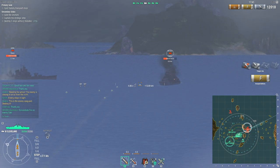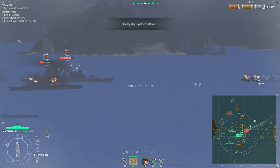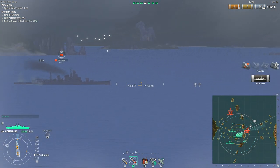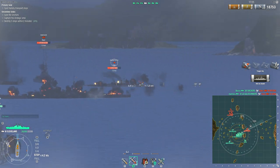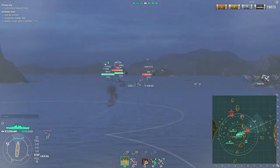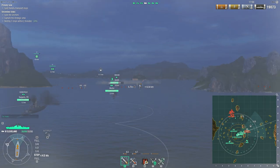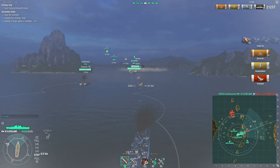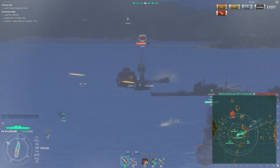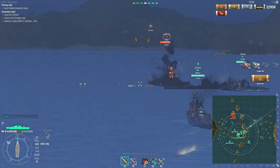Aegis is fairly straightforward — you've basically got to defeat several groups of ships. You get two initial groups; one that sails by broadside, which is very nice. One of the difficulties with Newport, especially for battleships, was that everything was sailing towards you so you couldn't get those nice broadside shots. That's not true in Aegis — you get broadside ships for days. The second group is kind of coming towards you from the northwest but they do start to turn sideways, so you still get broadside shots.